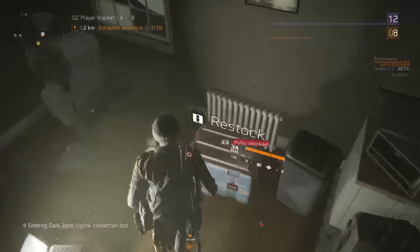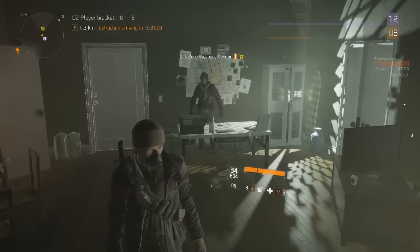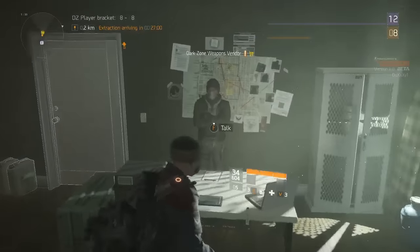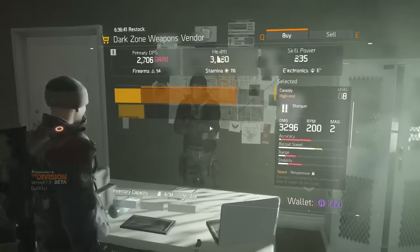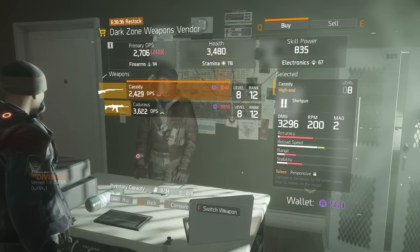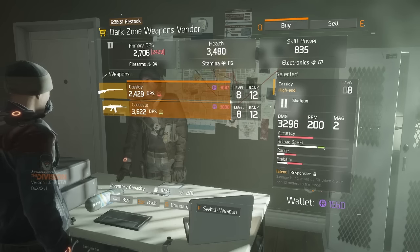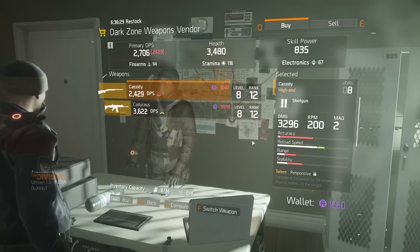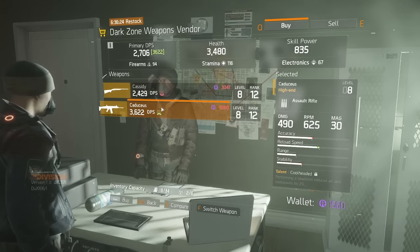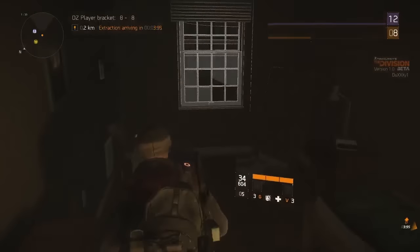Right now on my character we're in the dark zone. These little boxes are restock boxes — they'll stock you up fully on everything you need: medkits, grenades, and ammo for all your guns. This is the safe zone vendor in the dark zone. He sells legendary weapons, such as one with 490 damage and another with 3,296 damage — that close-quarters one is for when you're at the highest rank.